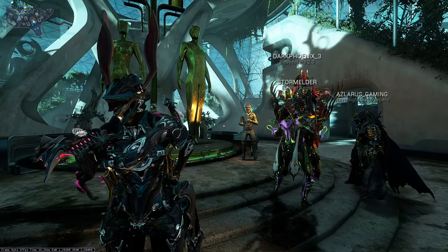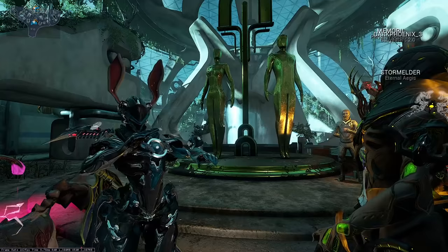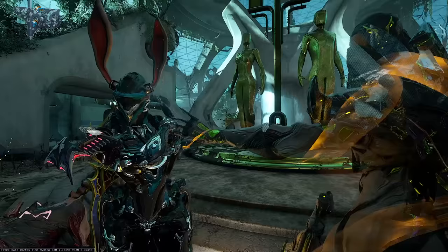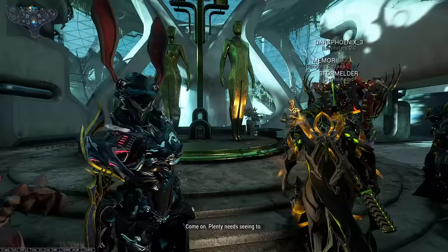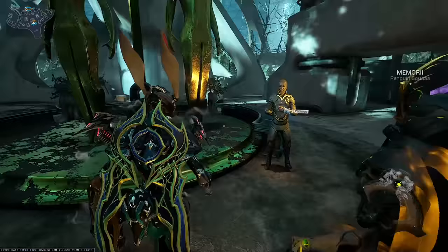Hey everyone, Pupsker here. Today in Warframe, we're gonna go over how you can quickly farm up the Void Plumes in order to get Zariman holdfast standing, or just generally use them as building materials. These are a new resource that has come to the Zariman ship. Once you complete Angels of the Zariman, you can get them in a ton of different ways, and any of the new Void missions you can pretty much farm any one of them, so let's go over how you can quickly farm all of them.